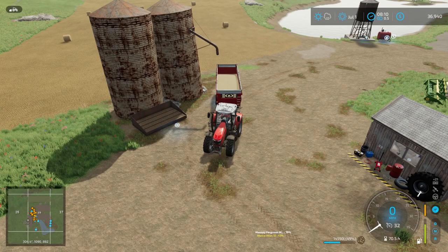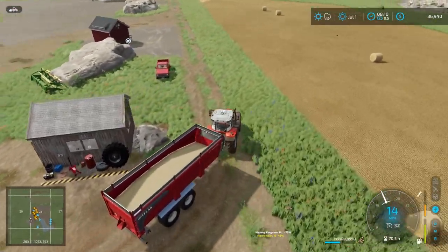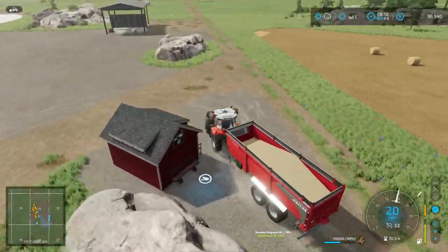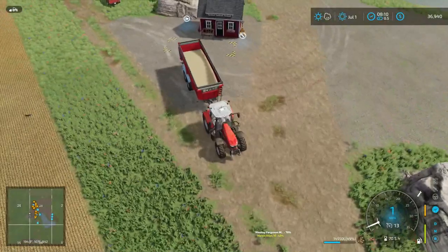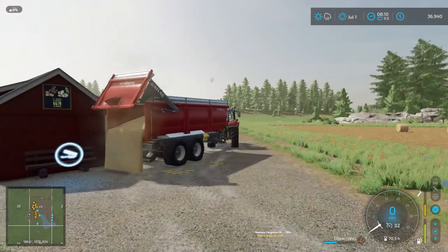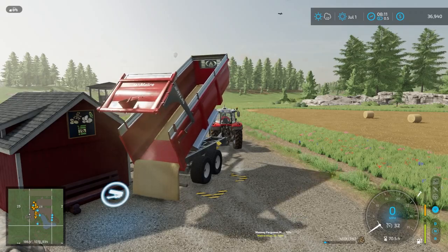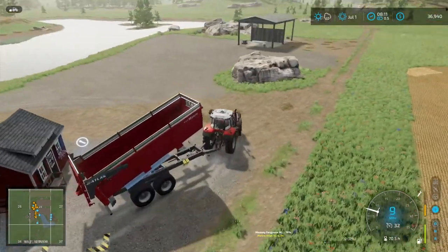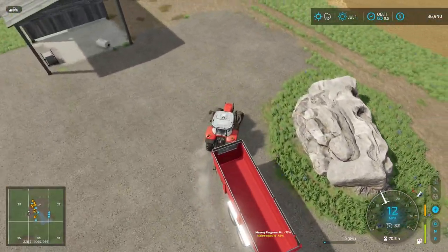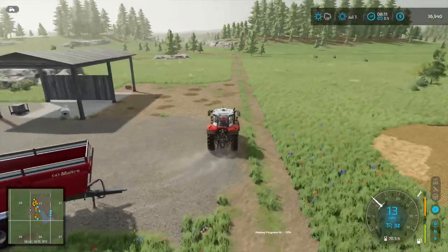Oats are loaded in — we should start having a good batch of goods to sell next episode. We'll harvest the sunflowers too, which will give us a good chunk of change from the sunflower contract. Between the sunflowers, selling all these products, and the silage, we might have enough to pay off our loan and still have some money in the bank.